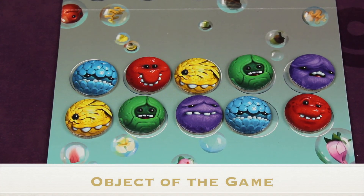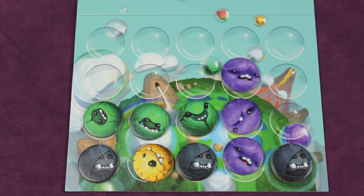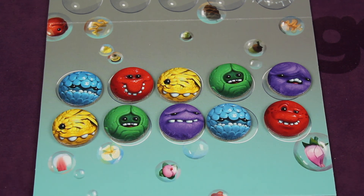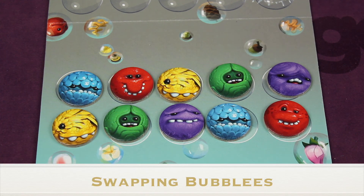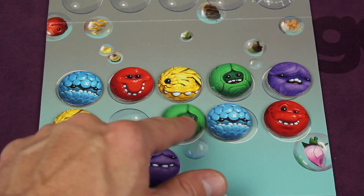The object of the game is to score points by removing bubblies from your side of the board. You do this by getting three or more of the same color adjacent either vertically or horizontally. Players alternate turns. On each turn, there are five steps. The first step is to take a bubbly from the bag and refill any open spots in the sky zone. On the first turn there's nothing to refill, so you skip to step two.